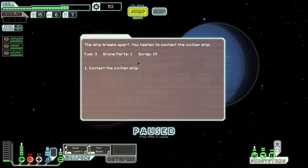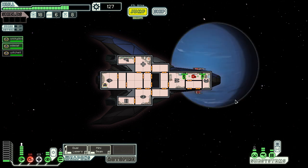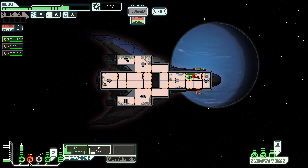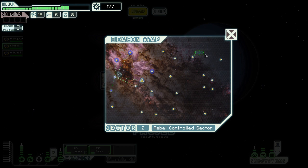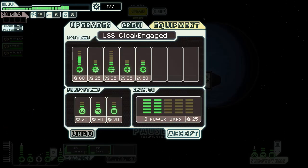The enemy ship breaks apart. I hastened to contact the civilian ship and he retreated like a jerk, so whatever. No good deed goes unpunished in FTL. I have a bit of scrap here and also dropped some items from that ship.